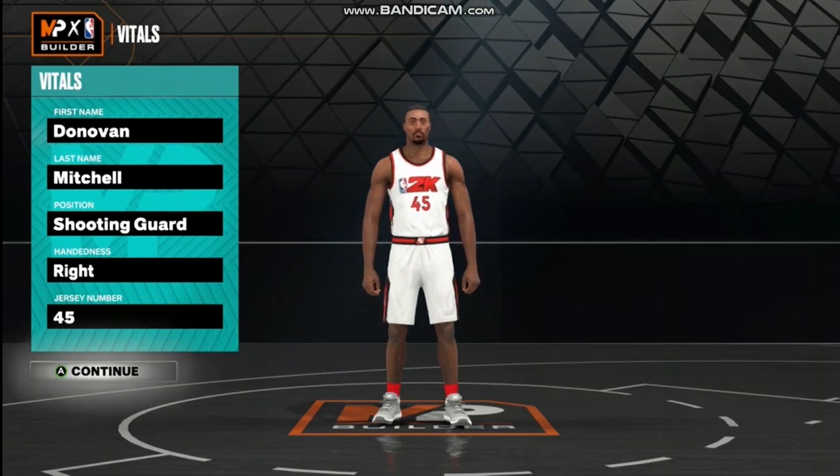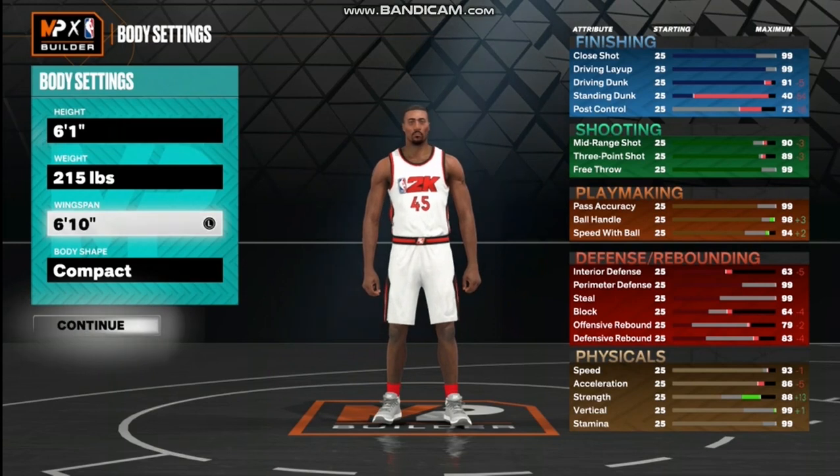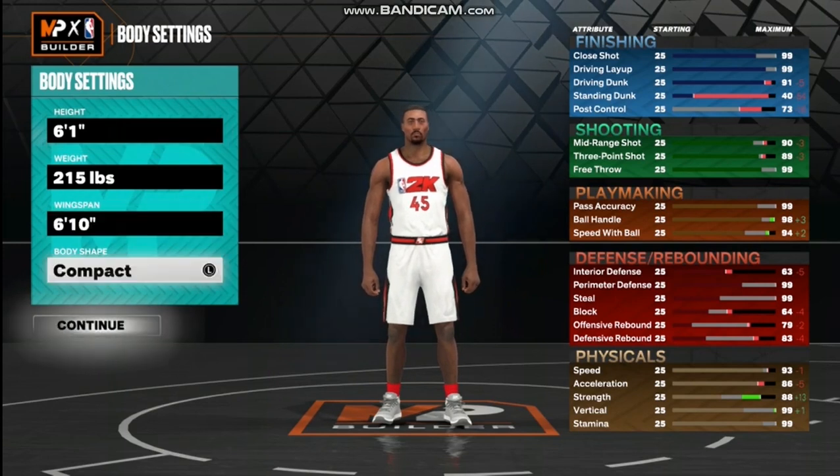Spider Mitchell. So we're going to position that shooting guard, of course. Jersey number doesn't matter — I'm rocking with 45, that's what he wears. Going to have the height at 6'1". Weight is going to be 215 pounds. I got the wingspan at 6'10", then I put the body shape at compact.